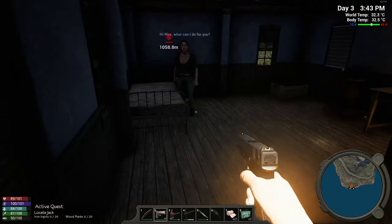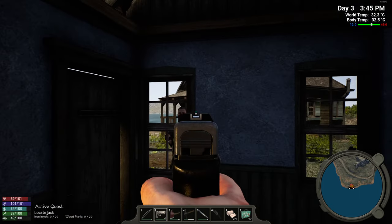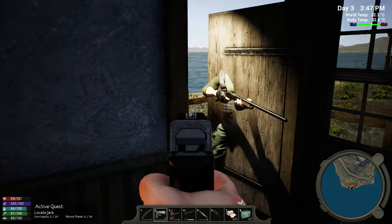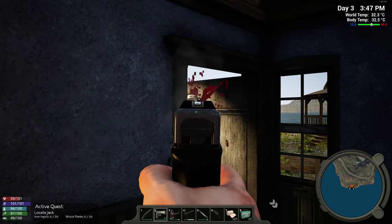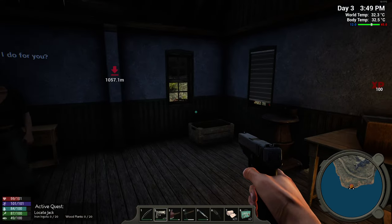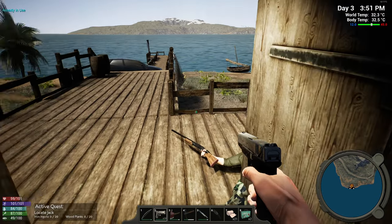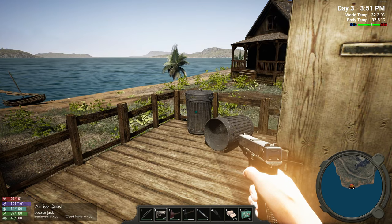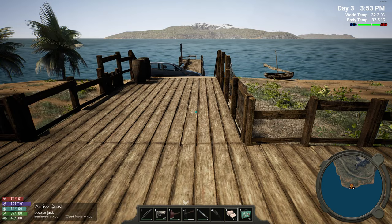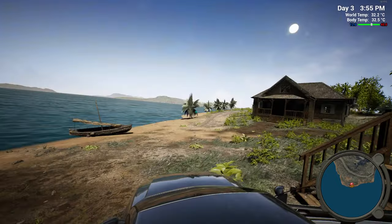I sense danger. I can't hit him from there but he can hit me - that's not fair. I shot that one through that window. Some decent loot though. Can I get out of here now? 59 health - I'd better use one of these, maybe two. That should be good. Let's get out of here.